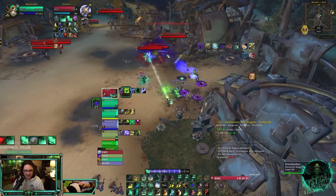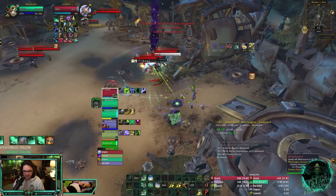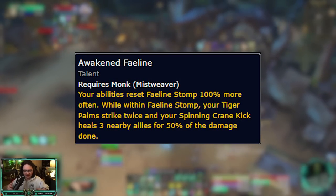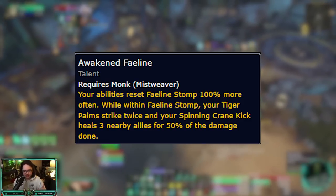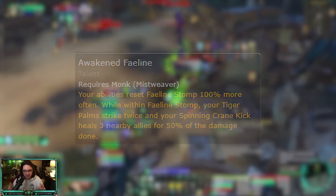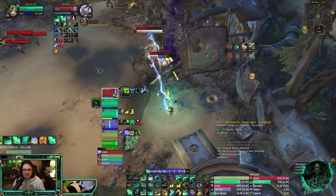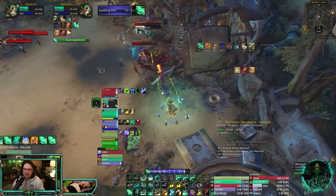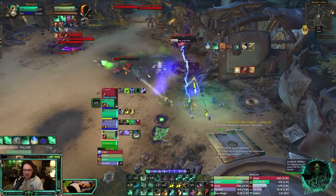Ancient Teachings makes your Tiger Palm, Blackout Kick, and Rising Sun Kick heal when you do damage, which is amazing. I love that change so much. On top of Faeline Stomp, you aren't just funneled into single-target damage. They recently buffed Awakened Faeline, which makes it so when you use your abilities during the Faeline Stomp animation, your Tiger Palms hit people twice and your Spinning Crane Kick heals three nearby allies for 50% of the damage done.